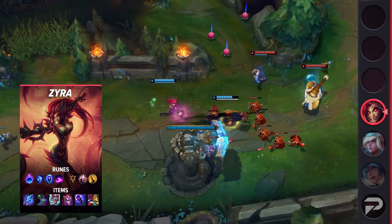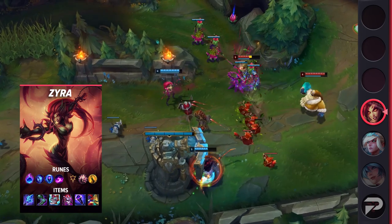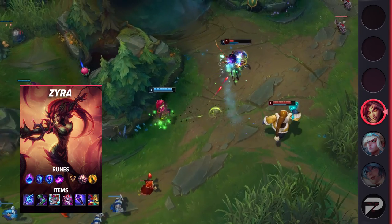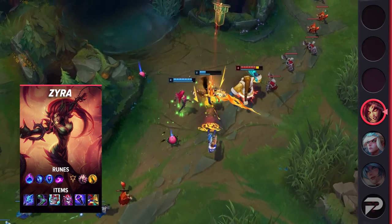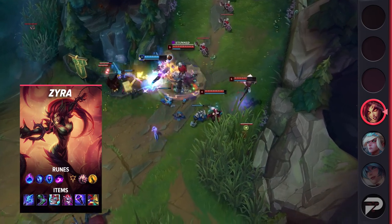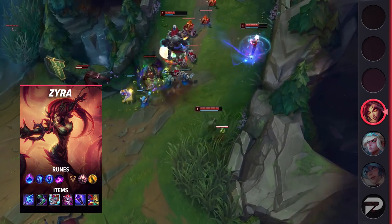Post-6, you can go from being a standard poke support to having one of the deadliest all-in combos in the game, with the ability to very easily set up double kills for your ADC if your opponents get caught out. The really nice thing about Zyra is that you aren't just some lane bully that falls off hard like other OP early-game champions — her scaling is insane, with huge DPS and CC potential in later fights.